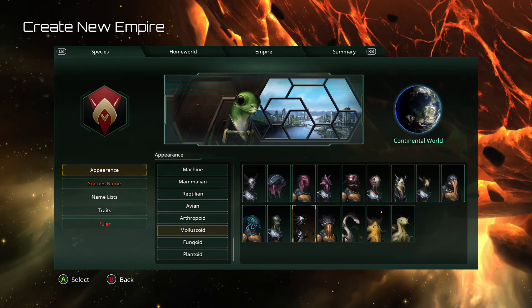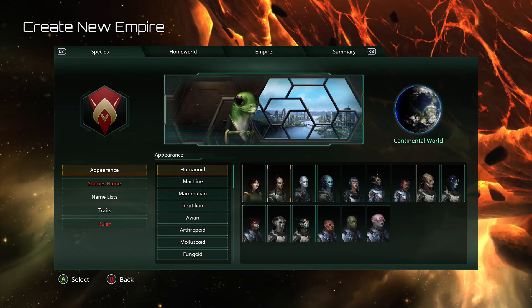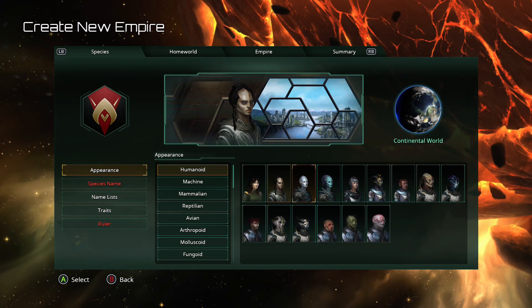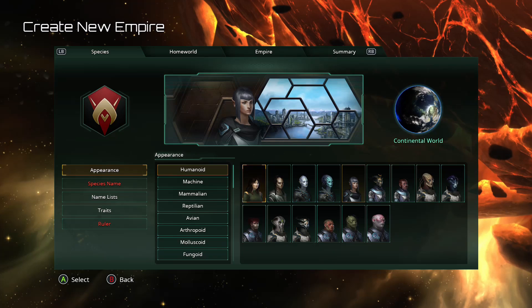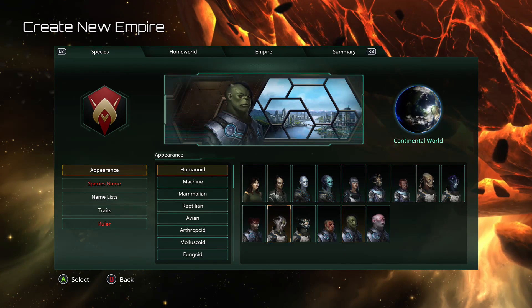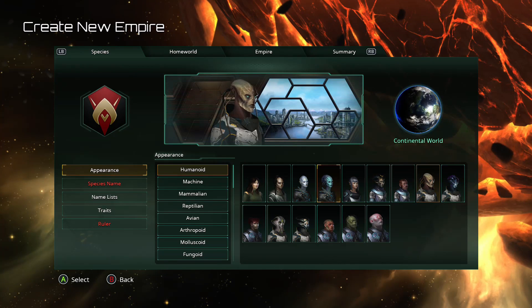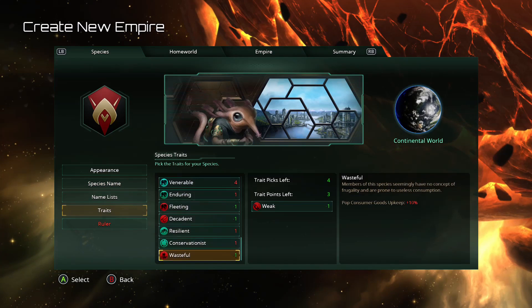Paradox has a history of taking things from other universes and putting them in their games. For example, this here is a Klingon from Star Trek, also a Vulcan from Star Trek. They do occasionally put things in — here's an Ork, which I assume is probably from Warhammer 40k, and there are a couple of Star Wars species in here as well.